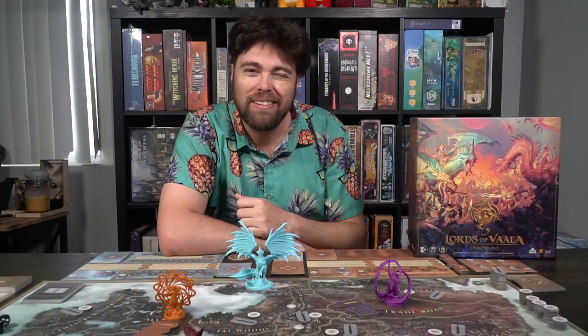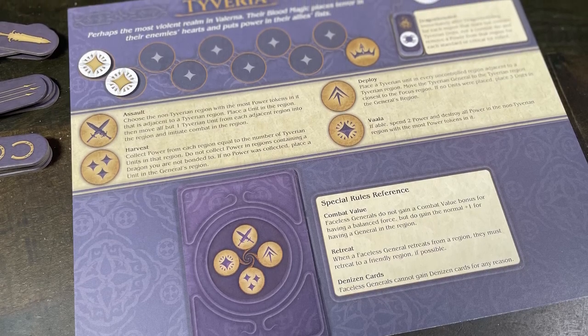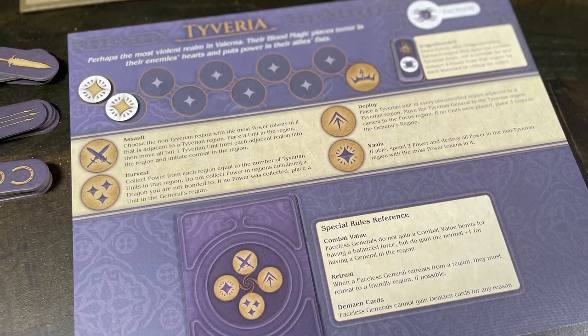Let's go ahead and cover the game, Lords of Vala. The first thing you're going to do is take the main game board out and set it down within reach of all players. The next thing is to check how many human players you have and how many PCs you will be playing with. If it's a two-player game, you're going to play with all four factions, but two of them are going to be faceless. On the opposite side of these player boards will be a faceless side.